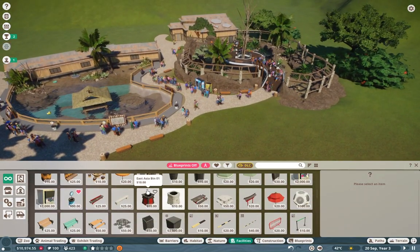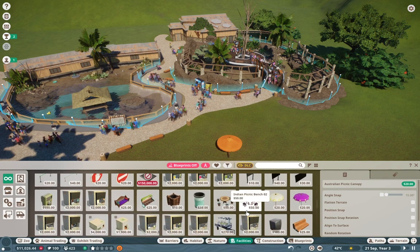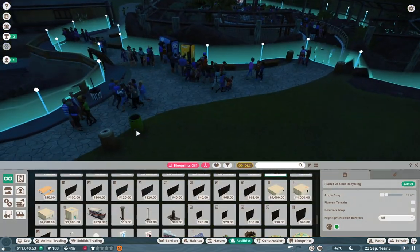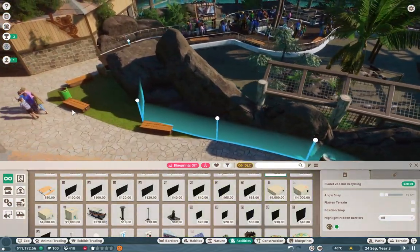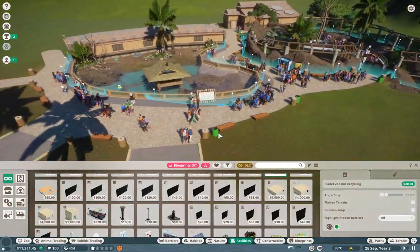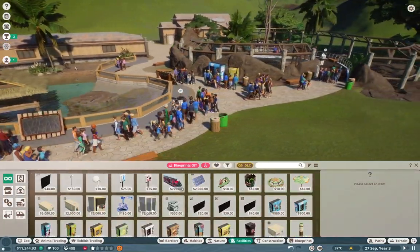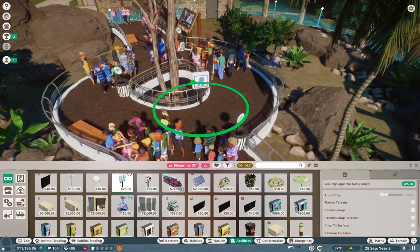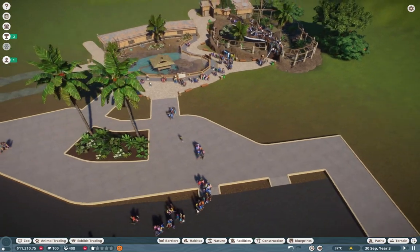Our guests will be nice and happy — they'll be able to sit down. I think with that we kind of have everything we need over here, so that's kind of perfect. Let's actually get a couple of recycling bins as well — nothing crazy, just one or two every so often to get our guests to recycle. We can even tuck one right over there.